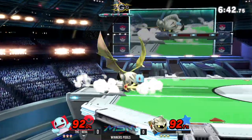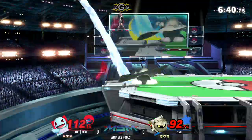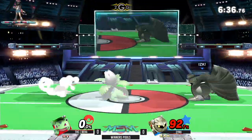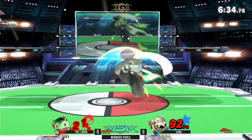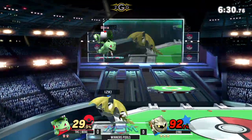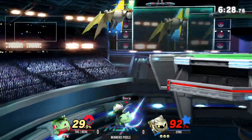Squirtle — I don't know what he's doing here. That's what he did there, taking him out with that Dimensional Cape. There's a dash attack. That's about as true as it can be — dash attack into an up smash. Very interesting.